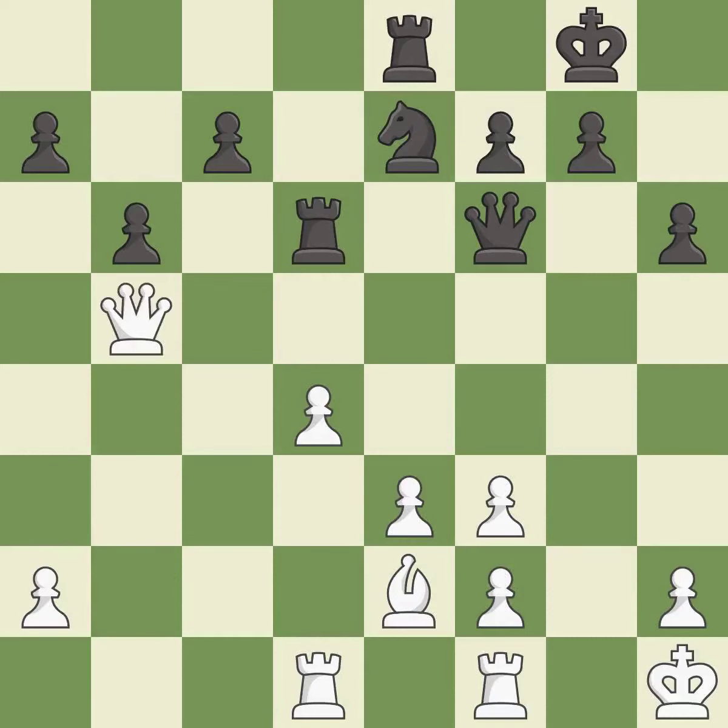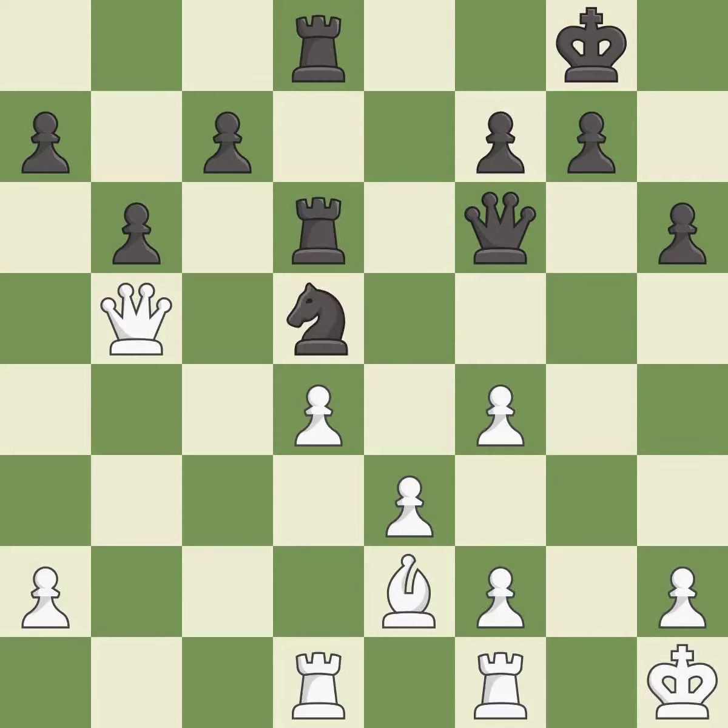This attacks a rook, winning a tempo when it moves away — it is good. The rooks are coordinated and powerfully doubled on the file — it is best. Right on target — it is best. This threatens to fork pieces — it is an inaccuracy.